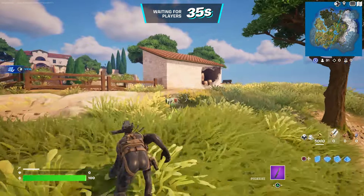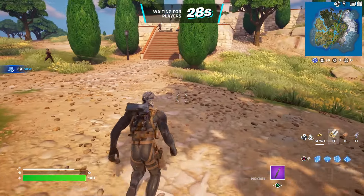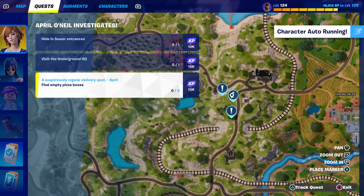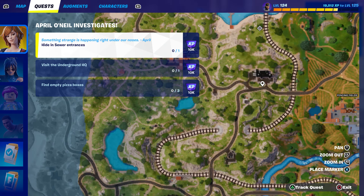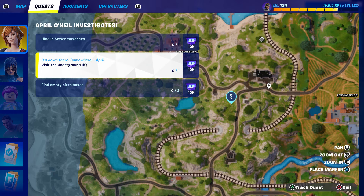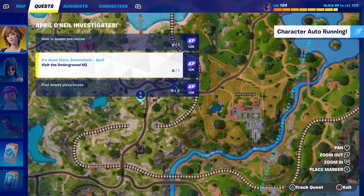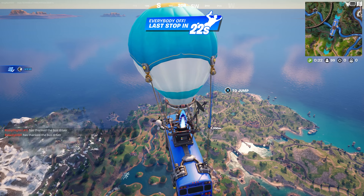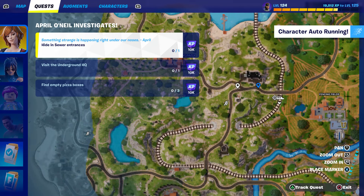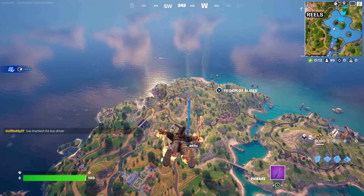Just keep following the steps and keep watching the video so you can complete it. I'll show you where the sewer is and you guys are gonna hide in it. The pizza box thing - I believe it's on the ground. The sewer is right here, so we gotta go right to this spot. You go in and it will teleport you to the underground headquarters. I'll show you all of that and where to find the empty pizza box, which is the Teenage Mutant Ninja Turtle challenge - that's pretty cool.